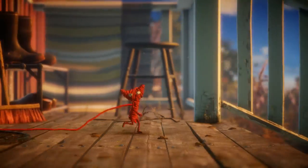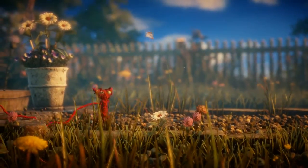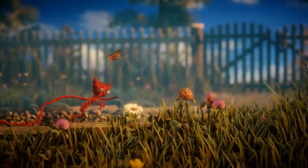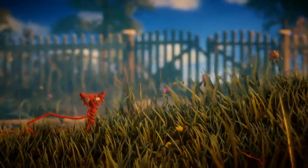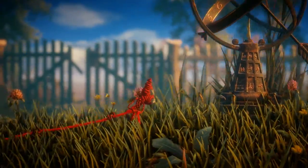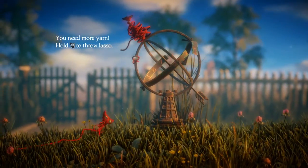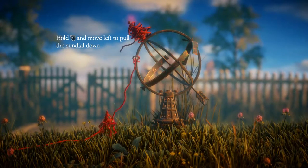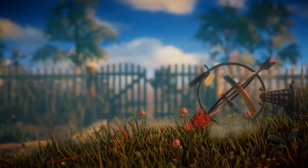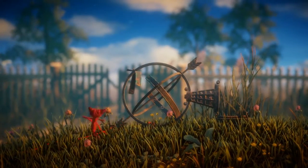For some reason we are now outside. It's actually a really nice looking game. I'm just pushing this guy to the right. Are we running out of yarn? Hold RT to throw lasso. Move left to pull the sundial down. We need more yarn.